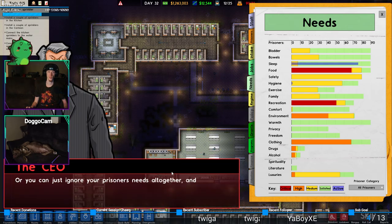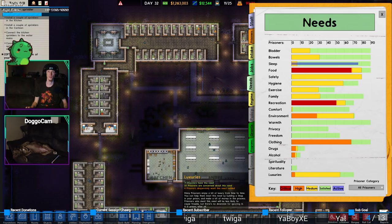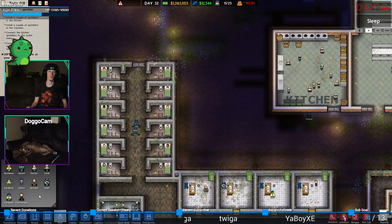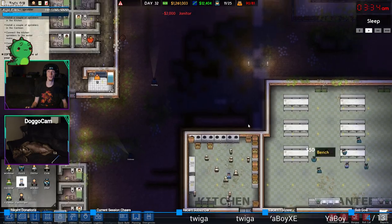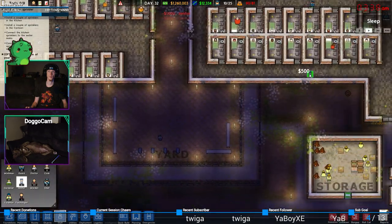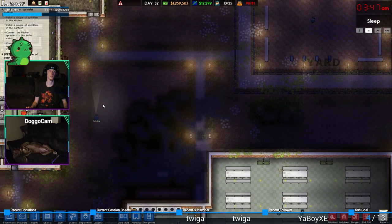Reports - said bottom right, I see no reports. Okay. A report shows the combined needs of all your prisoners. Red means a lot of prisoners are angry about this particular need not being met. As you'd expect, food is red for virtually everyone. But these prisoners are also very bored - recreation need - and the prison's in a pretty shabby state, reflected in their environment and clothing needs. It's your decision as warden which needs you'll attend to first. You can install televisions in their cells or hire janitors to clean the place up, or you can just ignore your prisoners' needs altogether and rely on force. I'll leave it up to you. Oh, it did show up now.